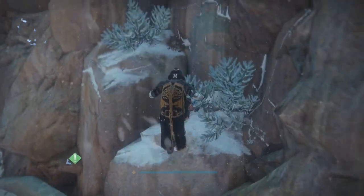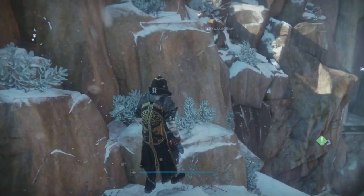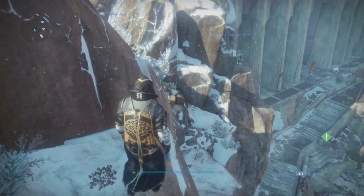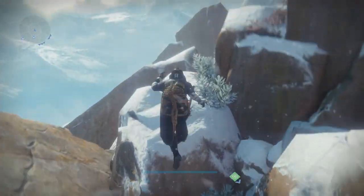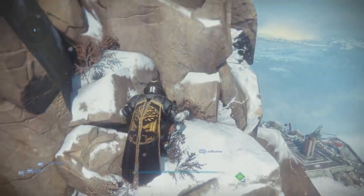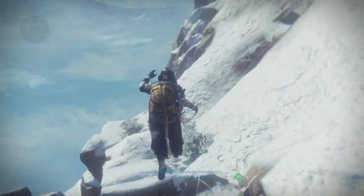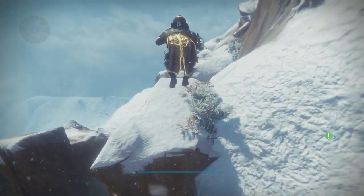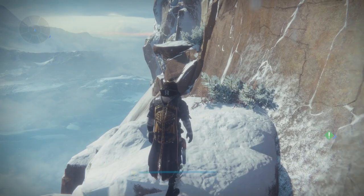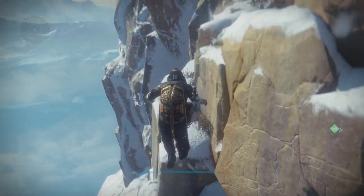Once you get going, the first few jumps are easy enough. I think you're supposed to go right initially, but I go left and jump across because it feels badass. Continue the obvious climb upwards until you reach the first plateau. You don't need a sprint to make these two drops, but don't let go of forward or X to get the maximum distance from your jump. The third jump is deceptively far, so sprint this one every time — it's one of the only jumps you'll actually need to sprint.